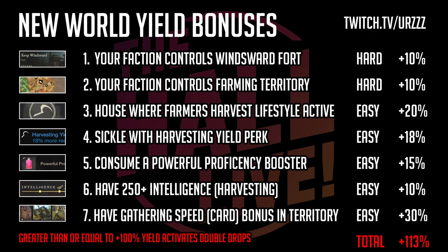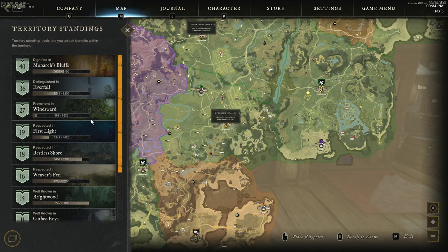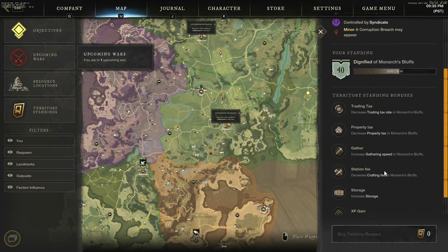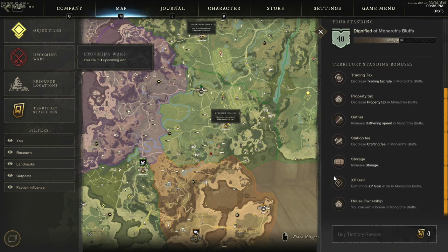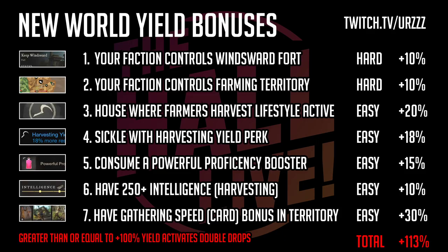The last thing is the gathering territory card bonus. As you work through territories, you gain influence and get to pick a card — things like trading tax, property tax, gathering, station fee, storage, and XP gain. You want to pick 'gather' every time. Don't fall into the trap of picking XP gain — once you hit level 60 that's wasted. A good healthy gather number is about 27 to 30 gather, and that is a huge number added to your yield.